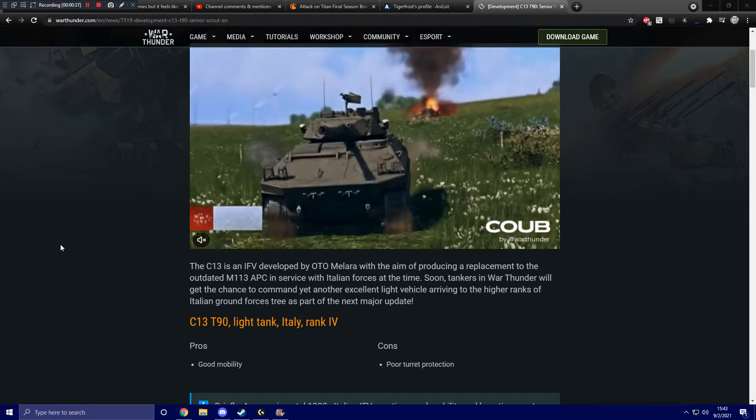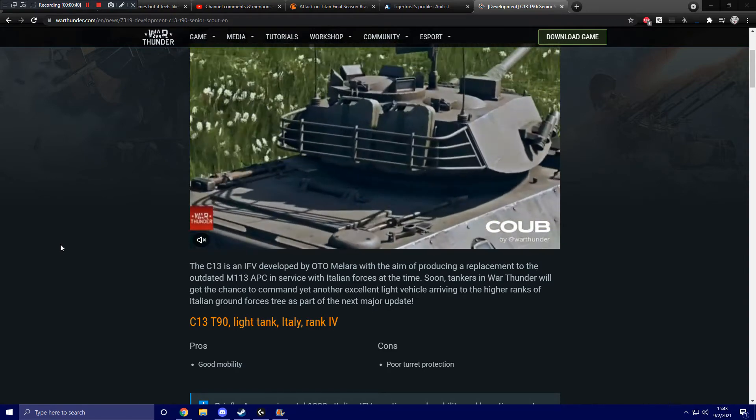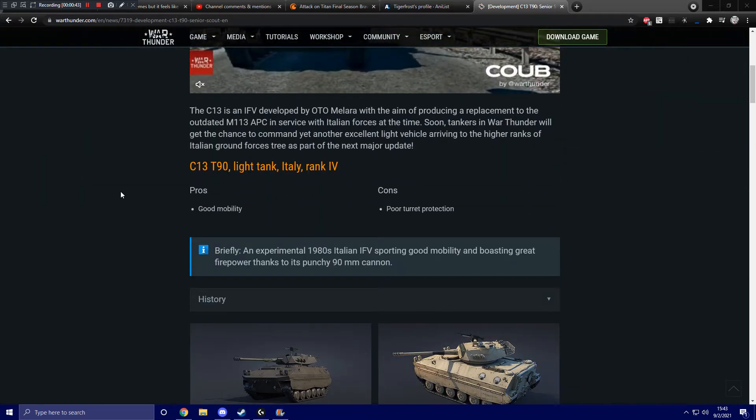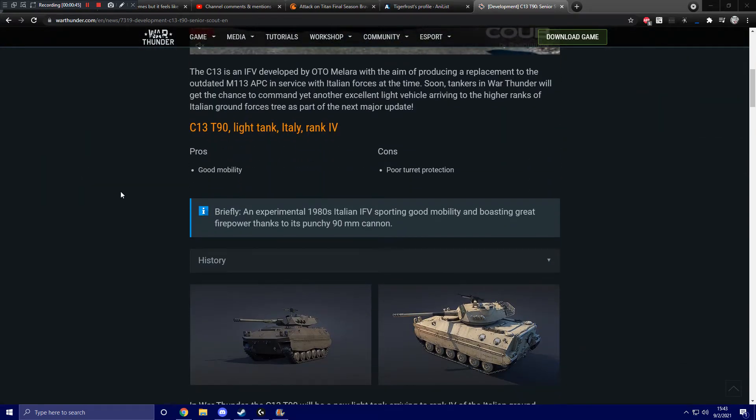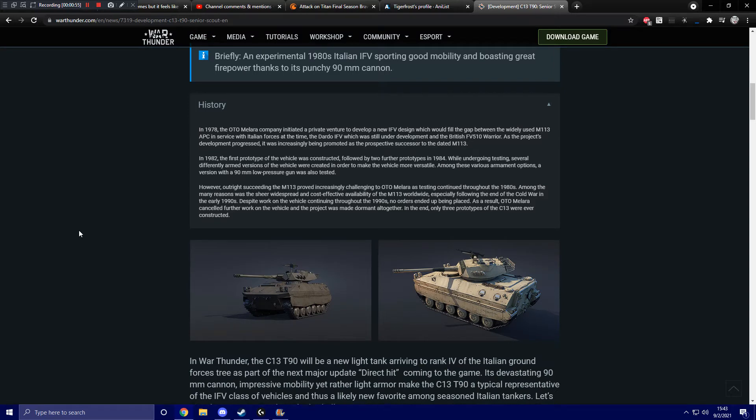Pros: it has good mobility. Cons: it has poor turret protection. It is an experimental 1980s Italian infantry fighting vehicle sporting good mobility and boasting great firepower thanks to its punchy 90mm cannon. And here we have some history on the unit if you are interested.